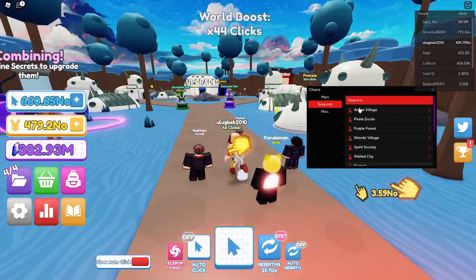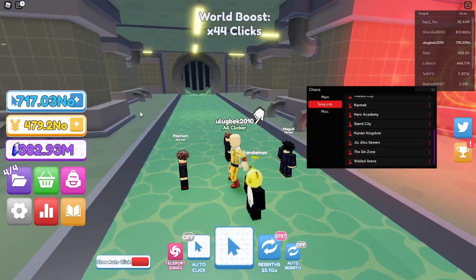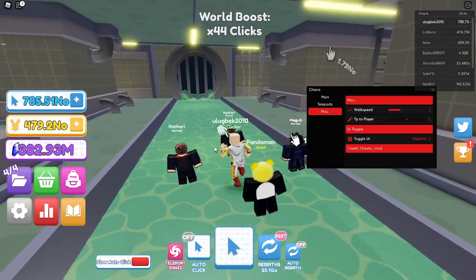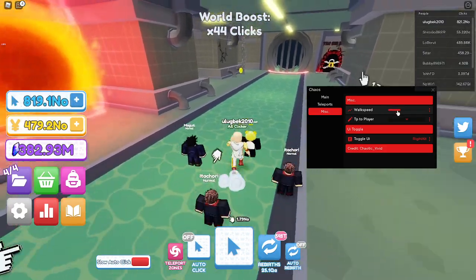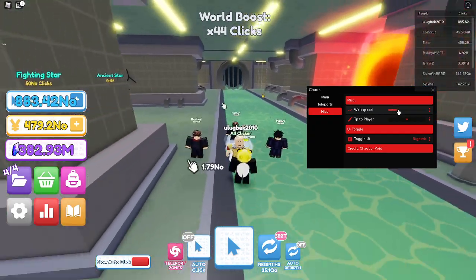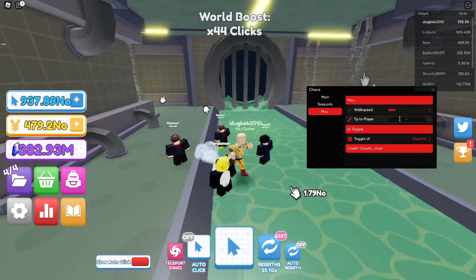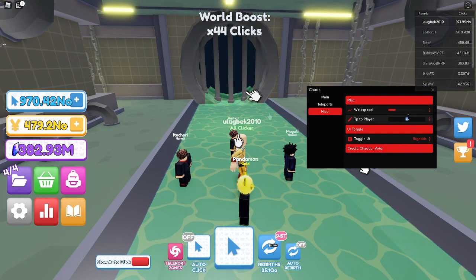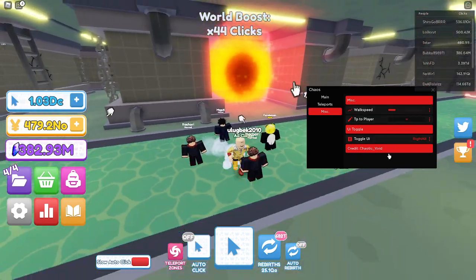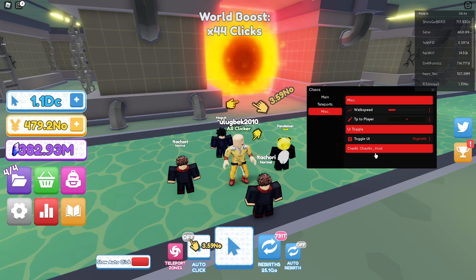You can teleport anywhere as long as it's unlocked. Next is walk speed — the trick is to walk and then change your speed at the same time while you're walking, and that's going to change your speed. I couldn't do this for some reason, and I couldn't teleport well, but you can try it out.